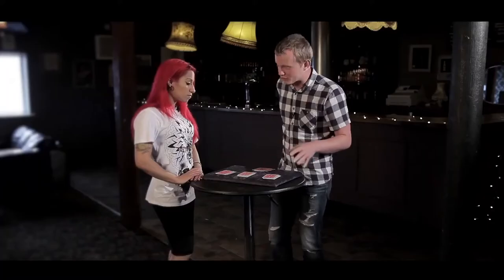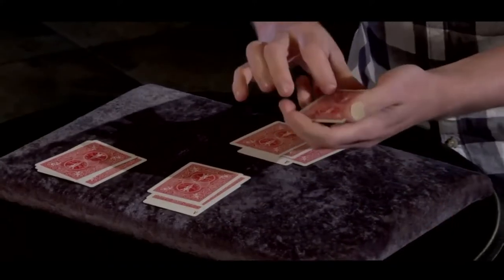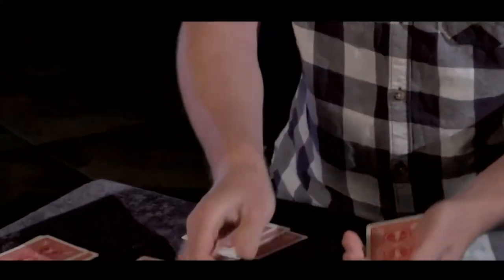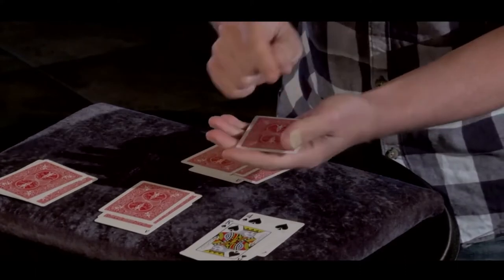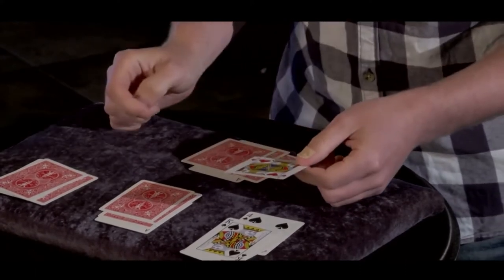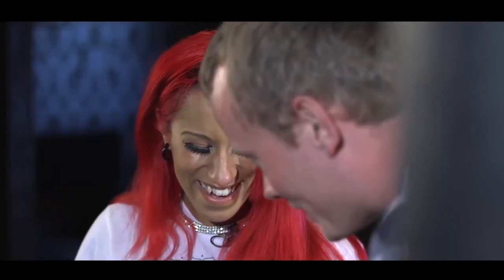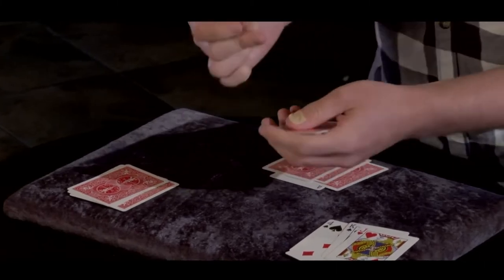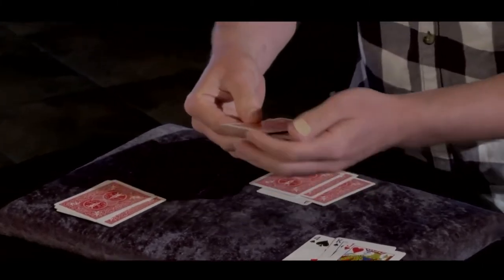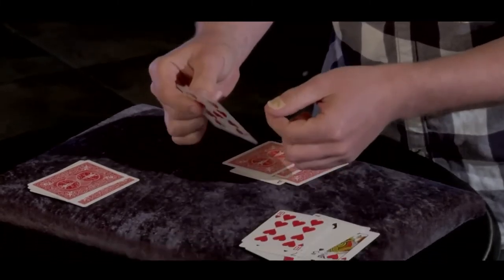Now, different magicians do this trick in different ways. You get some magicians who like to handle the cards a bit sort of flourishy like that, and they'll deal out the three odd cards and then make the ace vanish. It's pretty cool, isn't it? And some magicians try to make it look a bit more natural so they don't show off so much. So they might do it like this, give the cards a little click, and then just count through and show you one at a time that the second ace has vanished. It's weird, right?